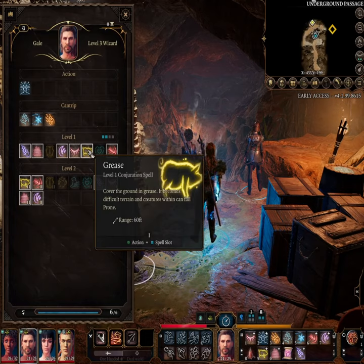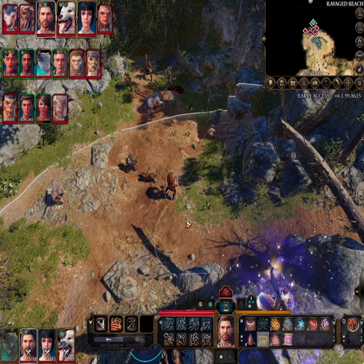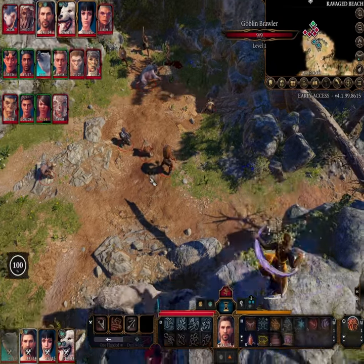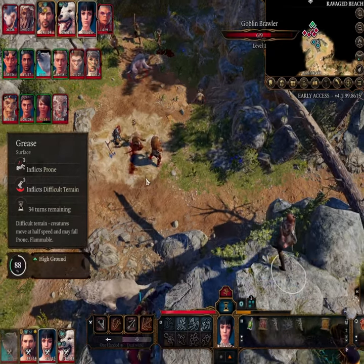You'll need a wizard who knows the Grease spell and also a source of fire, of which Firebolt is an easy source. It's not a complicated process. Firstly, cover an arrow with Grease, preferably with as many foes as possible. Then at your soonest convenience, set that Grease alight and you get a poor man's Firebolt.